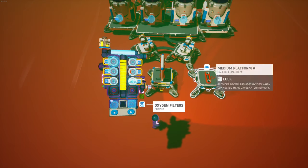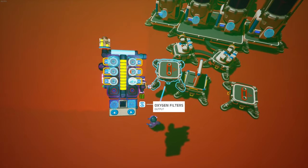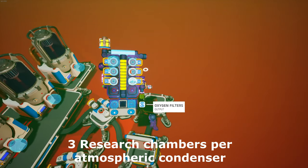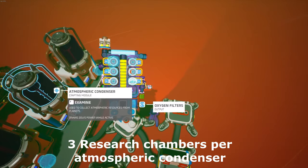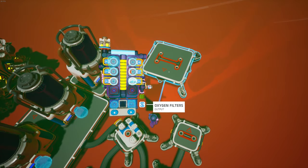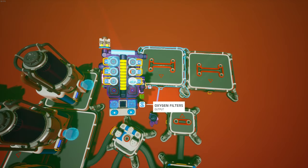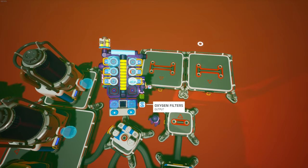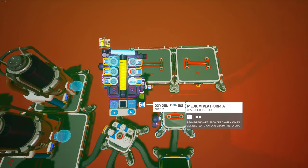You're going to need another medium platform with a medium storage. Take another one and put it in line with that one, and do the same thing spaced the same way. For each atmospheric condenser you're using, put down three platforms like this, close to each other, maybe overlapping a little, in the middle of this platform right here.